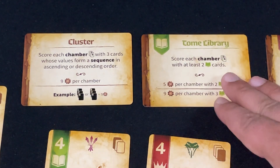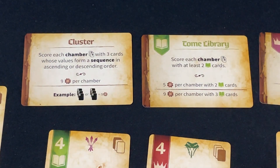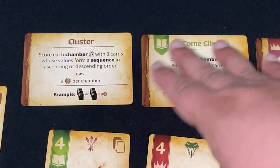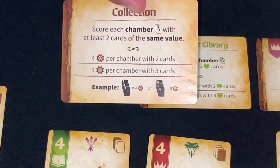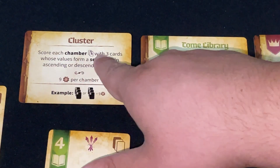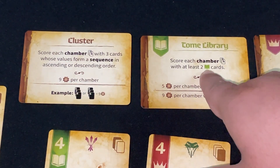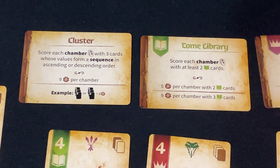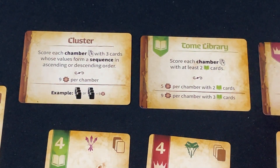Along the way you'll acquire gear tokens, scoring one point each. Finally, there are the modular goals — these create most of the variability in the game. The scoring card is double-sided, with lots more cards available. I'm playing with the basic cards: Tome Library, Gimnax's Reign, and a Cluster card. These set variable conditions: score each chamber that is a sequence of ascending or descending numbers, score for green cards in the Tome Library, and score if you have the highest value crown card in a chamber.